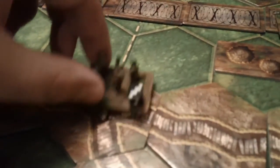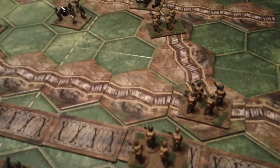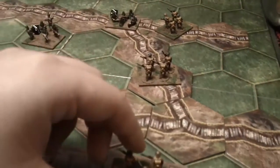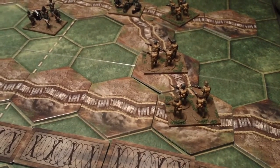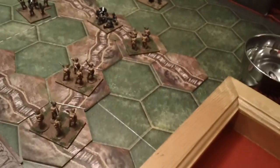Which will include this mortar, which I will move up, and these three infantry units. This one will move up to this side of the machine gun, this one will move up one, and this one will also move up one. The first combat we'll do is this one here — three dice.